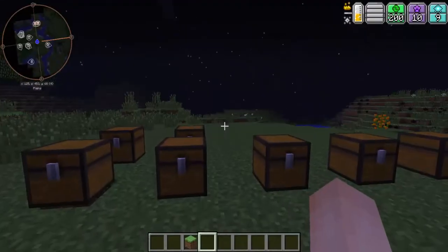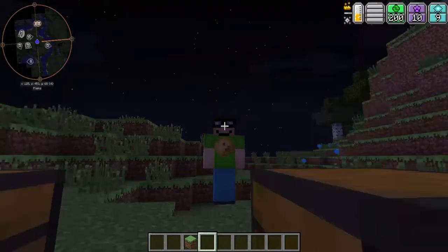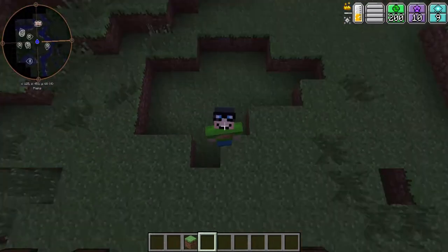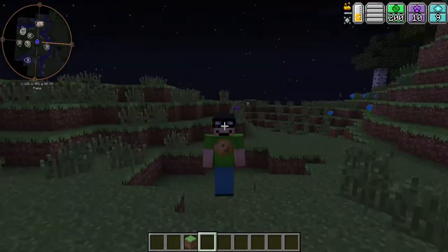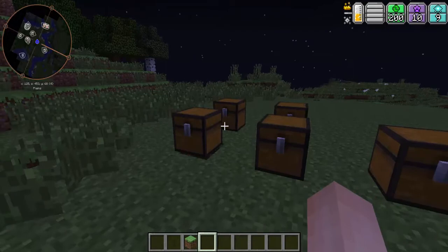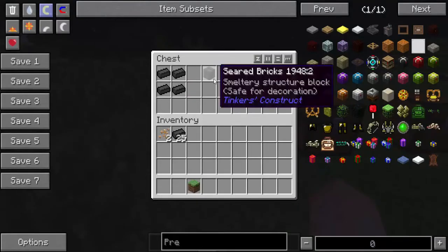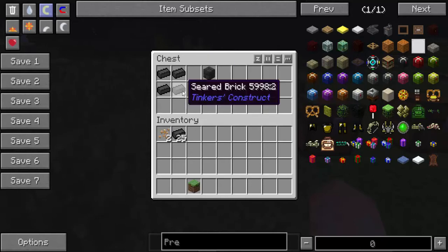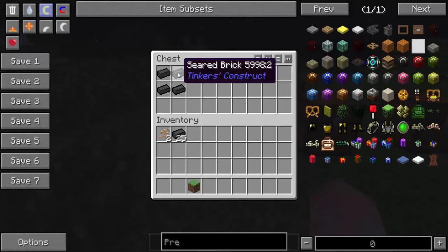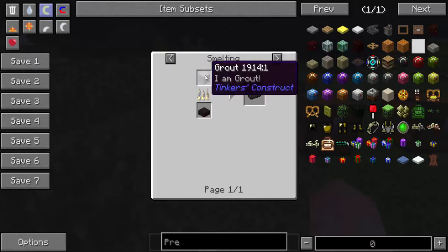Hey guys, it's Lee Gaming here and today I am going to be showing you how to build a smeltery in Tinkers' Construct. First off, what you're going to do is go and make this seared brick stuff. To make a seared brick, you need to smelt grout.